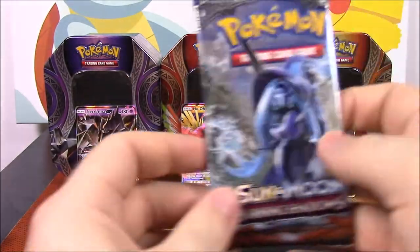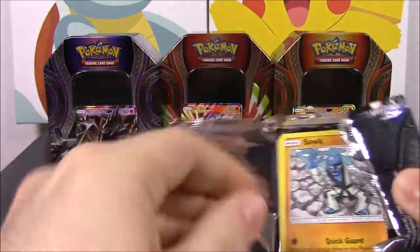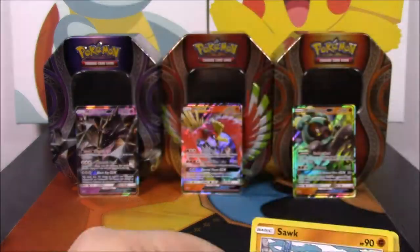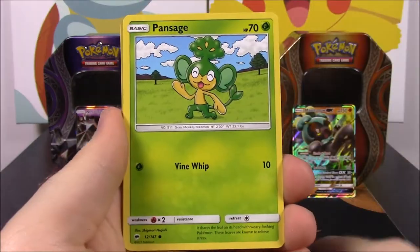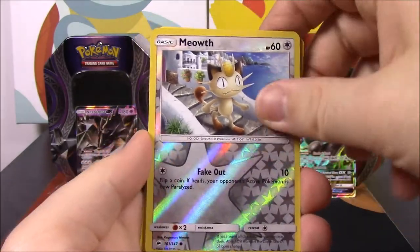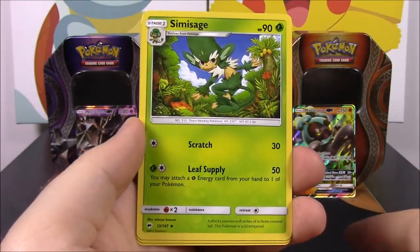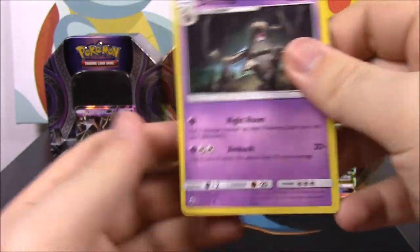Let's see if we can get anything else out of this. I got a Tapu Fini pack again. We have a Salandit, Espurr, Pansage, Pansear, Porygon, Meowth Reverse Holo, a Mudsdale as a rare which is cool, Fire Energy, Simisage, Noctowl, and Dusclops. Nothing out of that one.